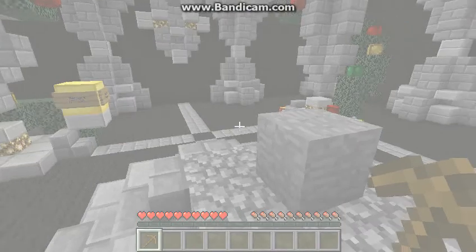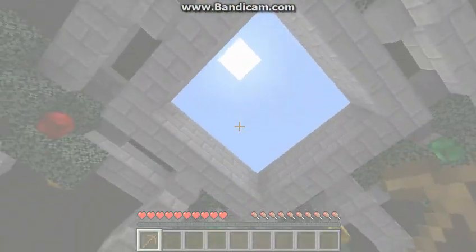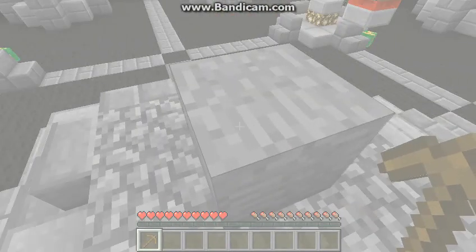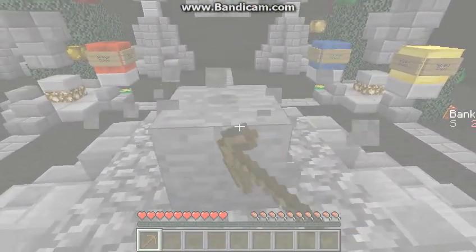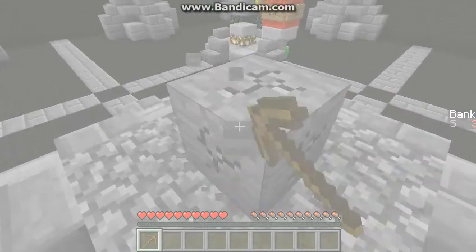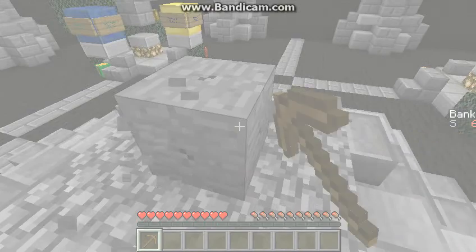Minvolution — Infinite Stone — whatever you want to call it. Basically, what you have to do is just mine this stone in the middle here, and then you just build up your bank on the right.